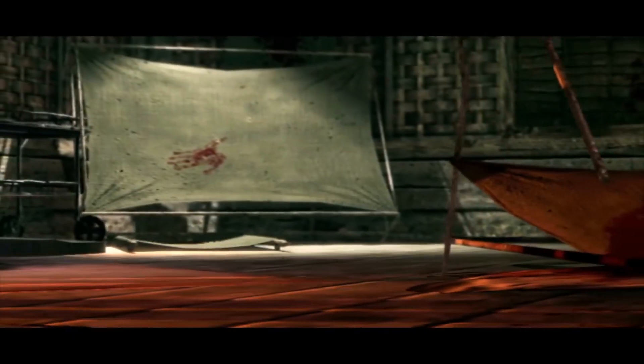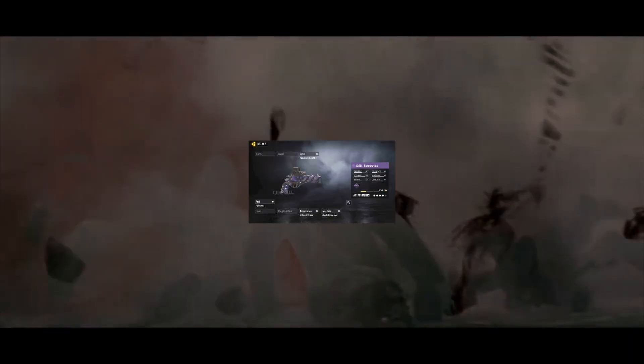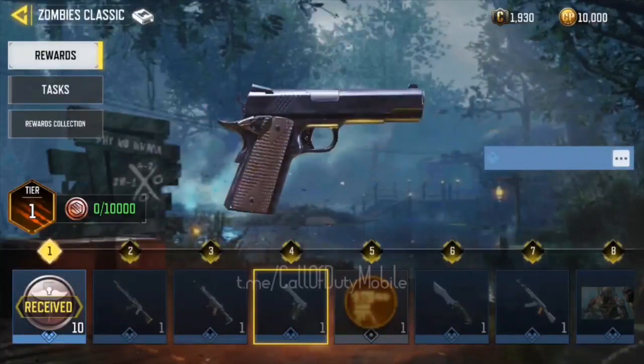I want to start off this video with the good news: yes, OG or classic zombies are available in our Season 7 beta and they're finally coming back. A while ago, COD Mobile made an announcement that they would bring back classic zombies, and now the time has come. In Season 7 or Season 8 we will get to see zombies returning, and you'll be able to play on the classic Shinonima map with loads of new rewards.